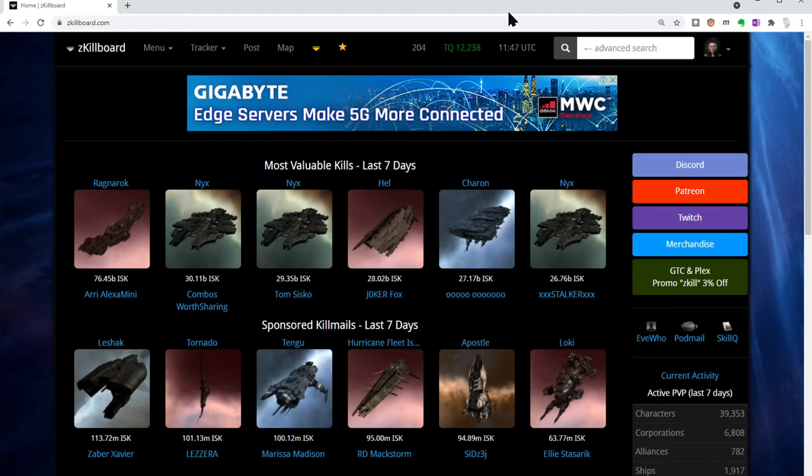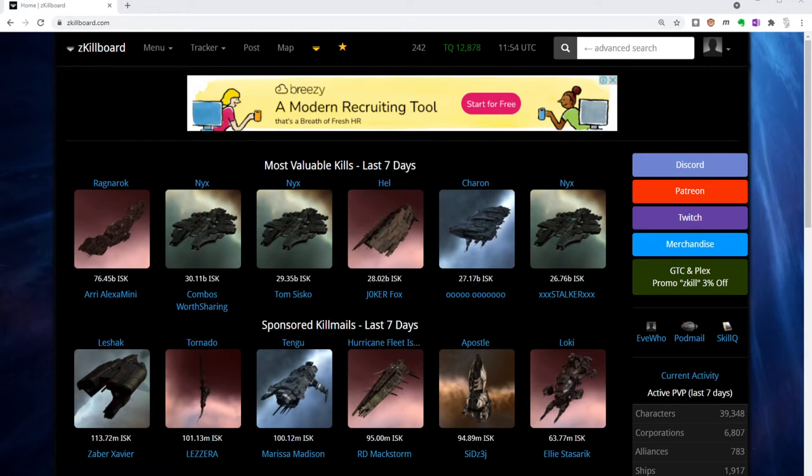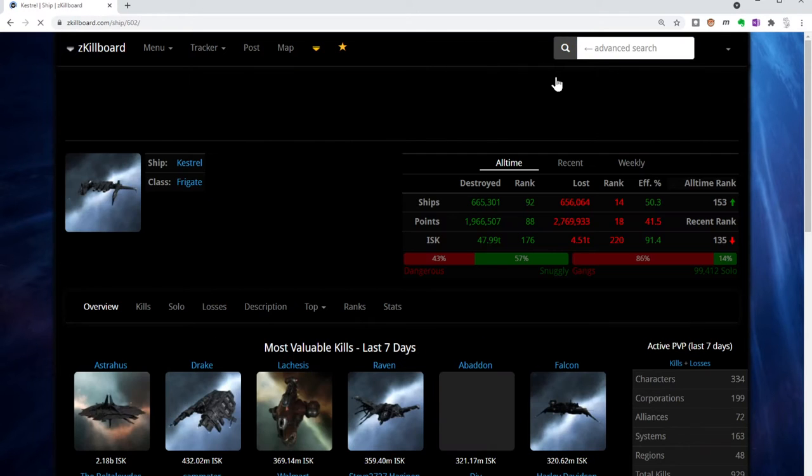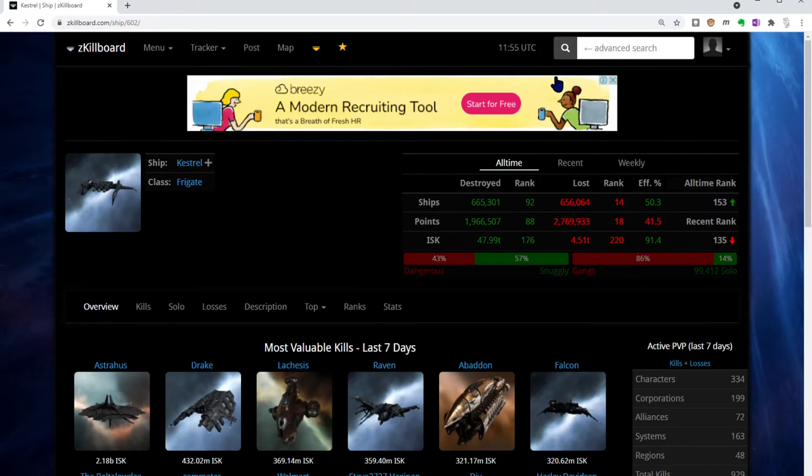I say virtually all because you can actually opt out if you don't want your Eve kill mails to show up here, but nearly all of the kills in the game pop up here. We are going to use this as a resource to find out who is flying Kestrels, who are the best pilots flying Kestrels, and how do they fit their Kestrels. Then from there we're going to take that and modify it to suit ourselves. This is not going to be a deep dive into the workings of Zkill — we can do that another time.